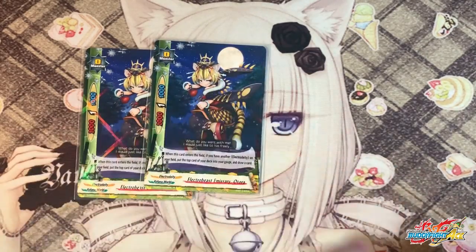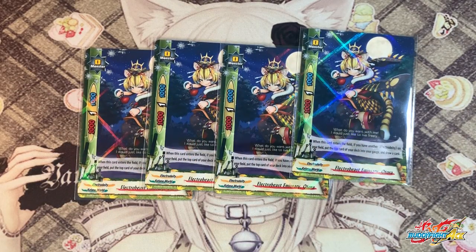Next, 4 copies of Emissary Otora, our buddy monster. She's an overall great card because she allows you to net pluses. When she enters the field, if you have another Electro Deity on the field, you can charge 1 gauge and draw 1 card. It's not once per turn, so you can spam multiple copies — just watch out for loyalty. 4 copies because she gives extra speed and extra gauge to the deck.